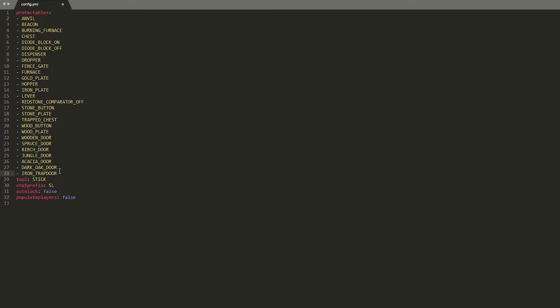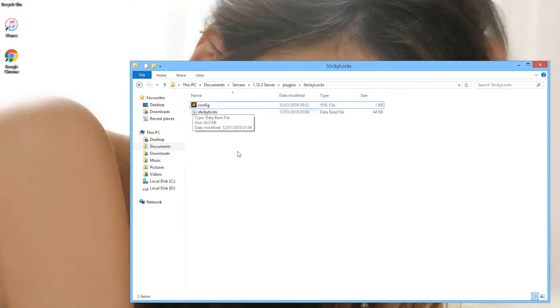Down here we can change the tool — at the moment it's a stick but you can make it something more difficult to get, such as a diamond shovel or a really obscure item. Down here we have the chat prefix which is 'sl' — you can pretty much change that to whatever you want. And there's the auto-lock option, so if someone places a chest it locks automatically.